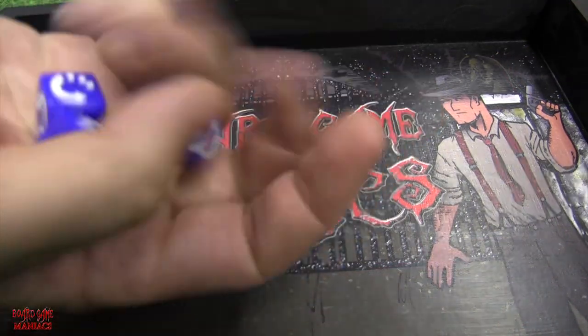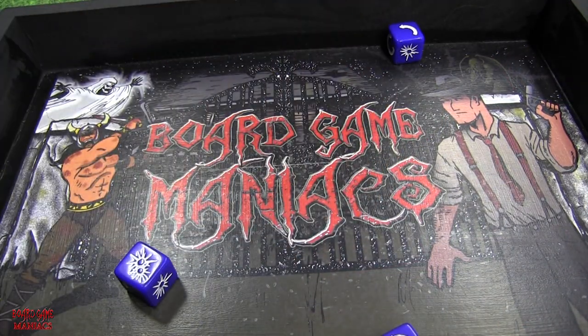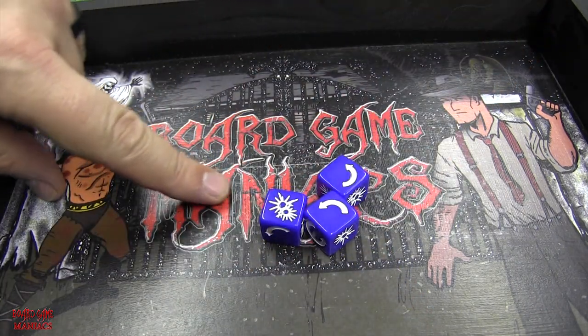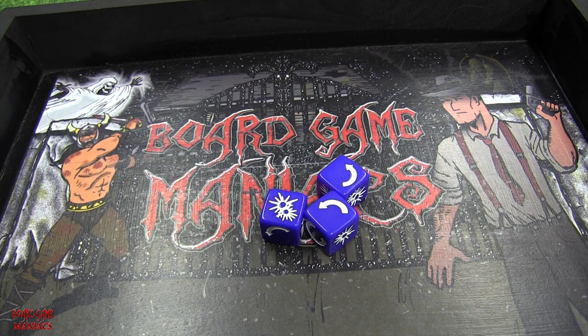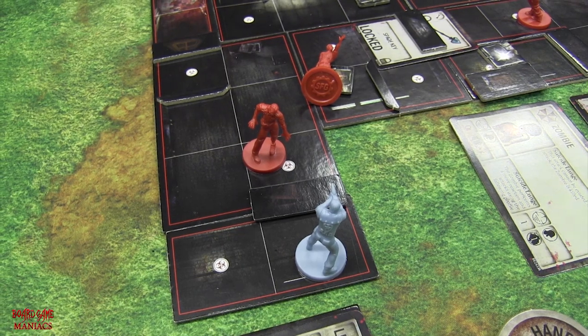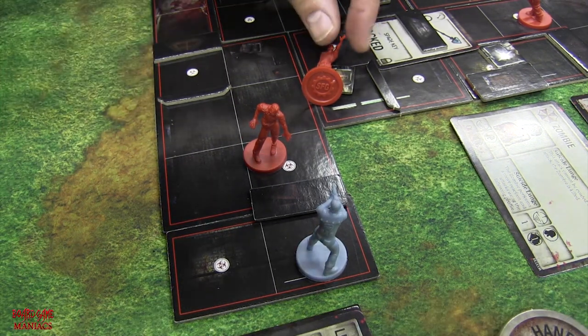Three blue dice — let's roll. All he needed was that: a double hit. Zombies have one wound, so one zombie is dead. Just like that — pew, boom, dead. That was his third action.